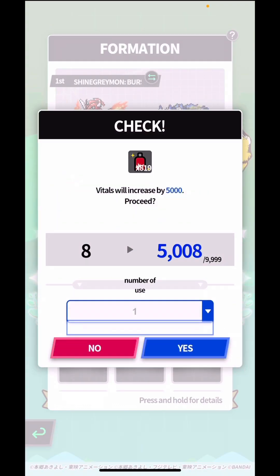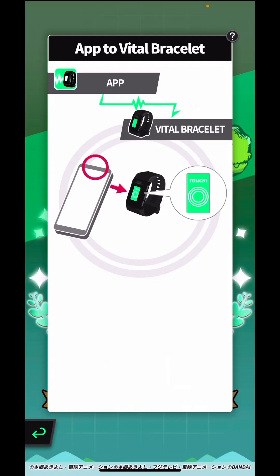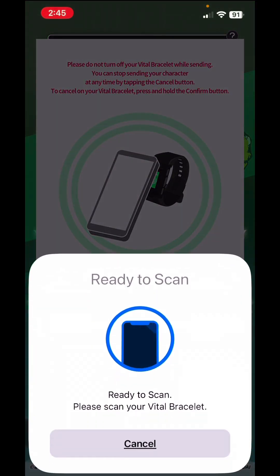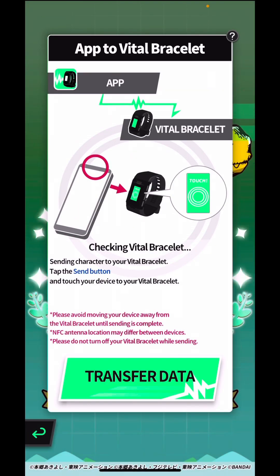Let's boost him up with those XXL vital drinks — 5000 vital points should be more than enough for his evolution, and we'll get higher vital values anyway when he's a rookie. Let's send him back to the bracelet. Sending this process is a bit painful — I can barely remember the steps — but see you on the bracelet.